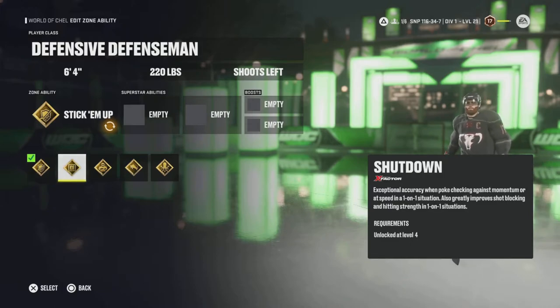Stick Em Up gives phenomenal defensive stick speed and exceptional accuracy when poke checking against momentum or speed. This one works really well because chances are somebody is always moving, so it's always going to be active. Next is Shutdown — it happens quite often that you get left alone, your teammates are gone, and you're left one on one, or you're going in the corner with enough distance to count as one on one. You get stronger hitting strength in those one on one situations.